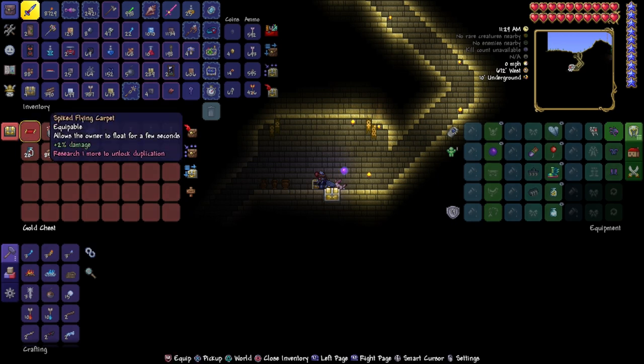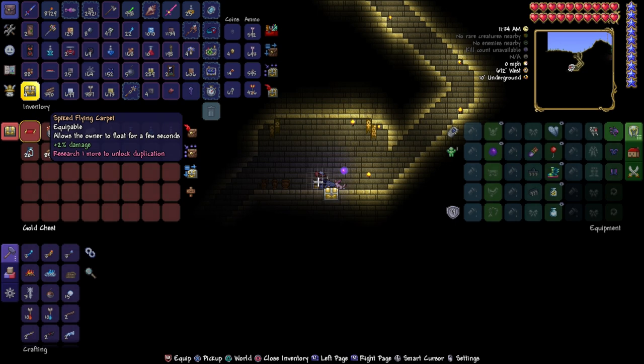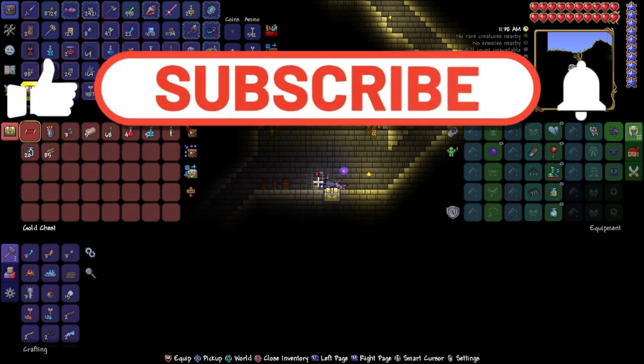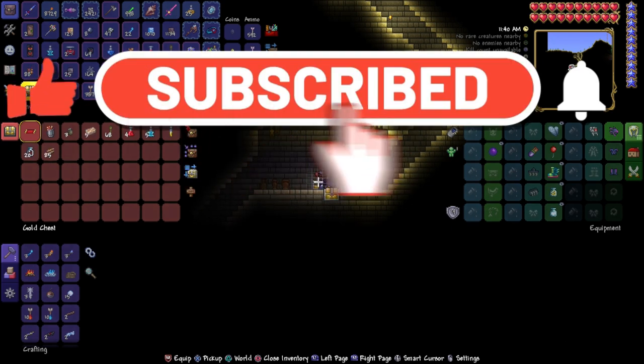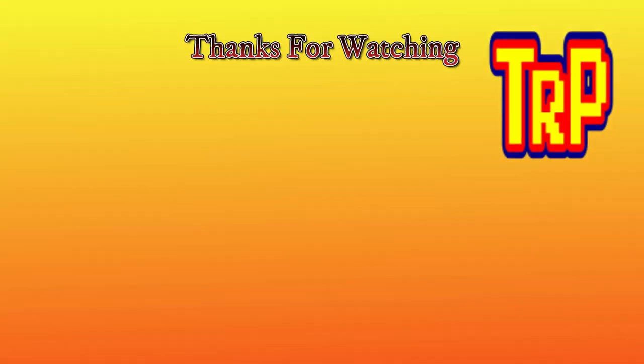Pop it open — there you go. There's your flying carpet with a bunch of other stuff here in Terraria, PlayStation and Xbox, version 1.4.4.9, the Labor of Love Update. If I've helped you out, as always, please hit subscribe, hit the bell notification, comment down below, and I'll see you guys next time. Ciao.